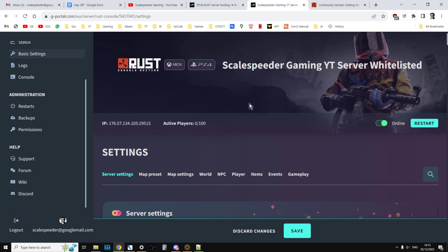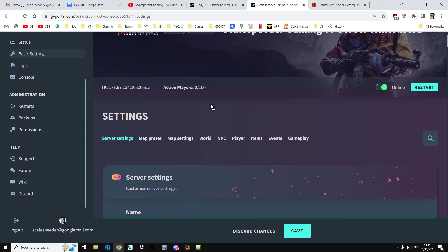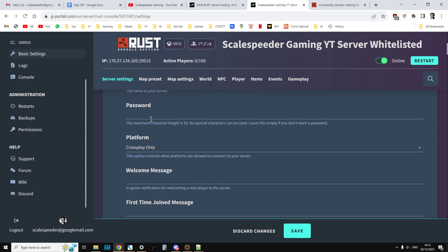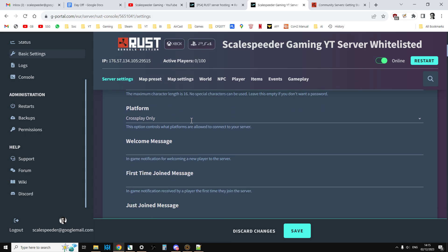Let's have a look at these settings. You have your own dashboard when you take out a Rust server. Scrolling down, you can give your server a name, you can password protect it, and there's crossplay as well. So you can have it as PlayStation only, Xbox only, or crossplay.